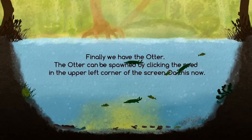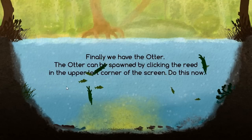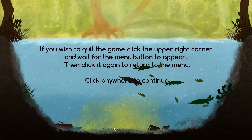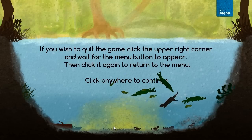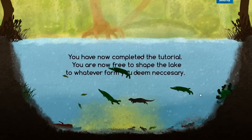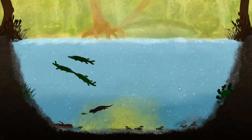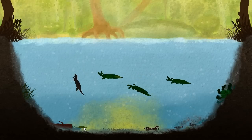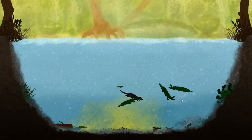Finally we have the otter. The otter can be spawned by clicking the reed in the upper left corner. Let's spawn an otter — look how nice he is. Everybody loves a good otter, right? He's pretty much the superstar of the aquarium most of the time. If you wish to quit the game, click the upper right corner and wait for the menu button to appear, then click it again, return to the menu. So we completed the tutorial and we can stay here or go back. Looks like the otter is wrecking some of these fish — when he eats them they just fall to the bottom of the lake bed.